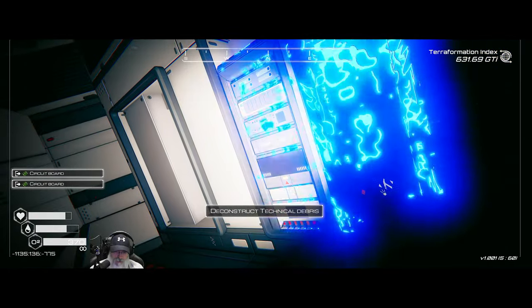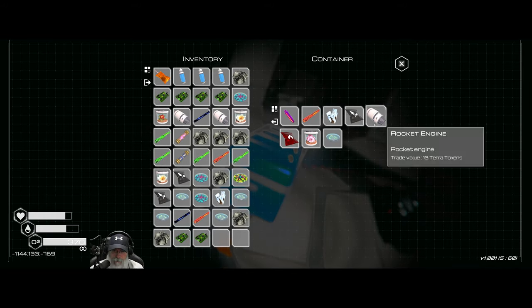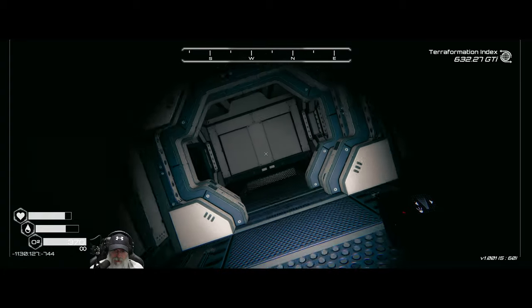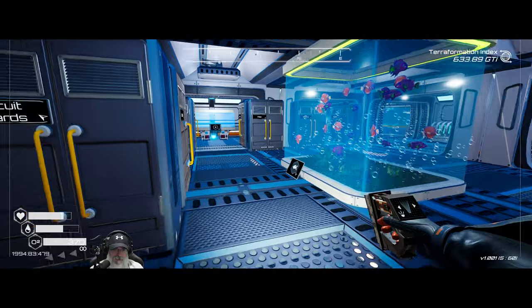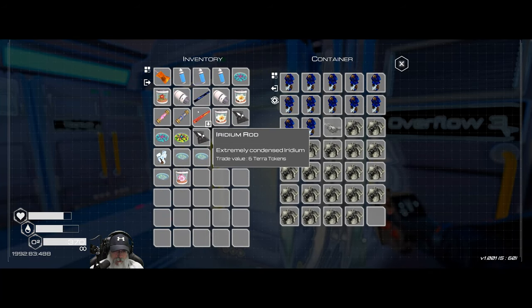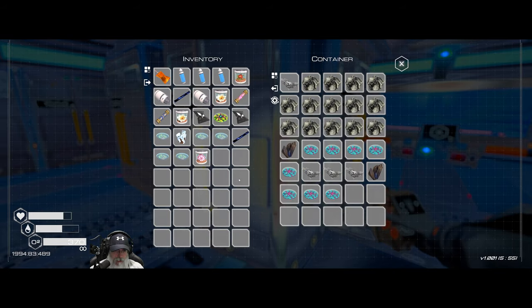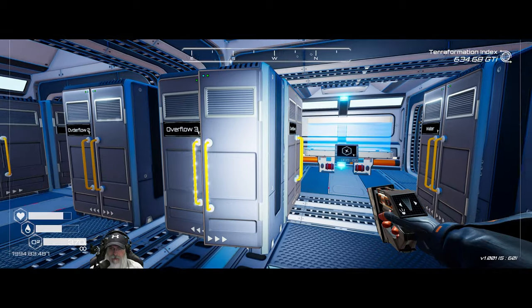Two more servers — nice, that means circuit boards of course. Another rocket engine. We can't take all of it, so let's do a trip back to the base. Drones have us filled up already, so we're going to have to start utilizing overflow. We'll probably have so much stuff from this that I'll need even more overflow bins — but you know, it's a nice problem to have.